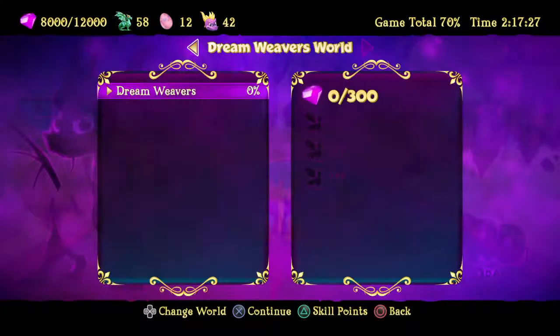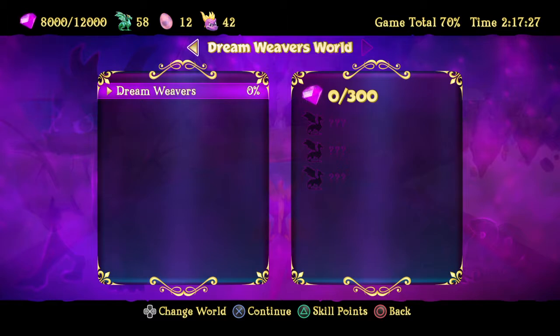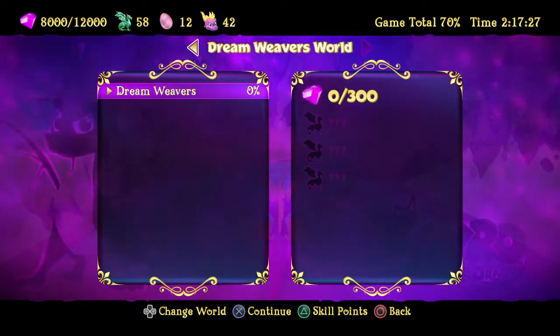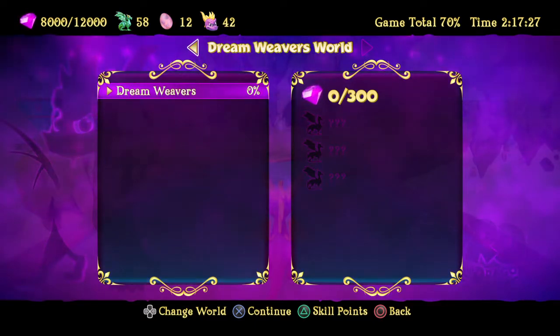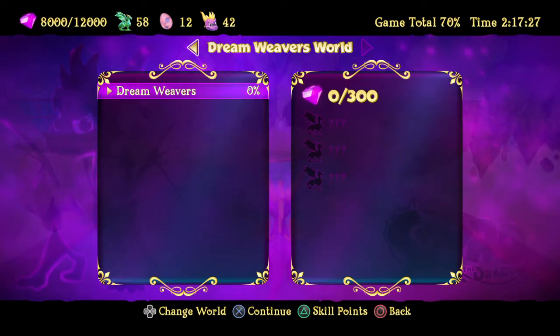5th world — the Dreamweaver world. And if you've done 100% everything so far, you should be at 8000 gems, 58 statues, dragons rescued, and 12 eggs. Lives doesn't matter.